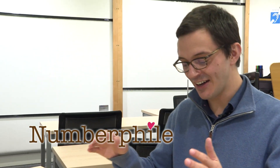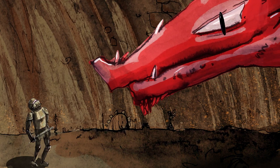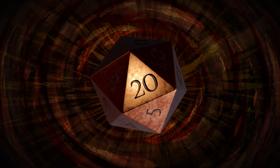So you're stuck in a dungeon with a 20-sided die and a dragon is keeping you in the dungeon. The dragon will only let you out if you can roll a particular total on the dice. Now you get to choose what the total is, so please could you choose me a number that's bigger than 20? How about 42?